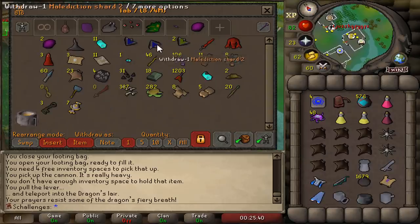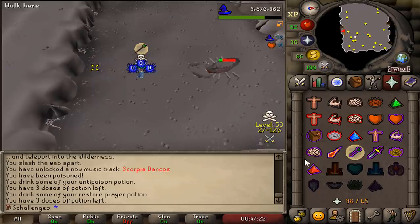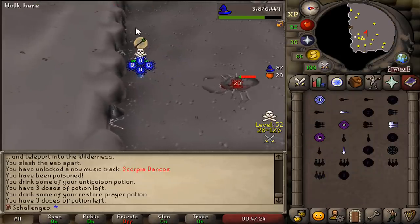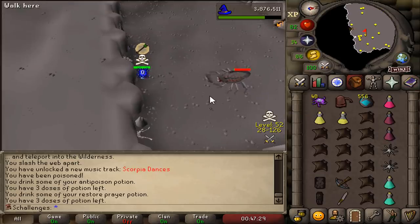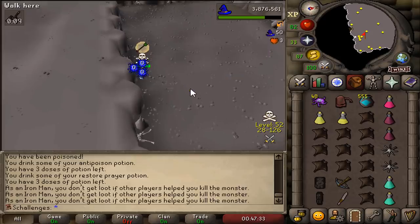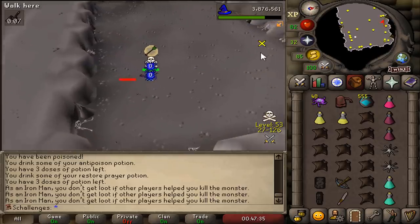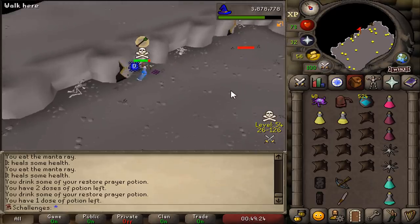Shard number 1, Shard number 2, and Odium Shard 1. The goal we have left is to obtain the Malediction Shard 3 by going to Scorpia. For those not familiar with Scorpia, this is potentially the scariest boss in the Wilderness - because it's in multi-combat and far away from an escape. If a team catches me here, there's almost no chance for me to survive.